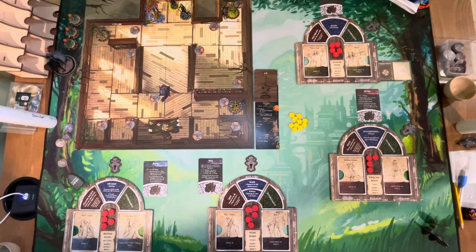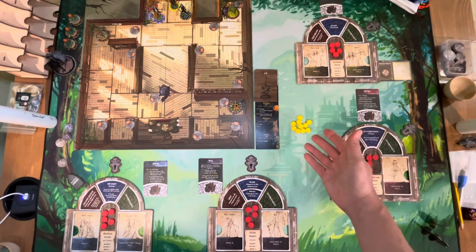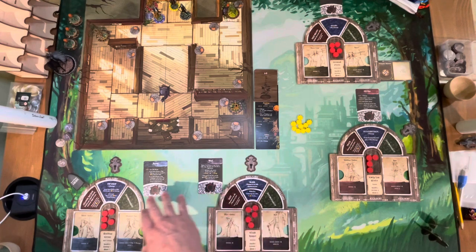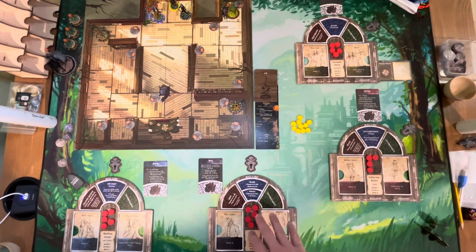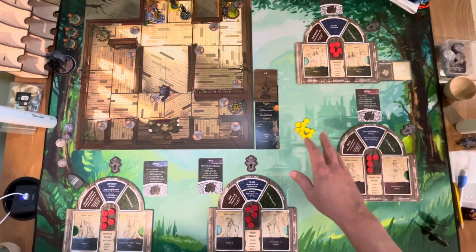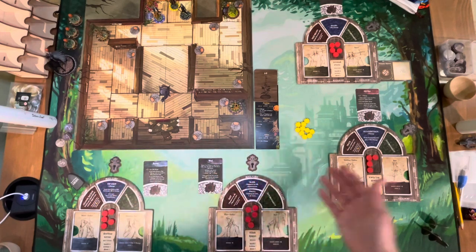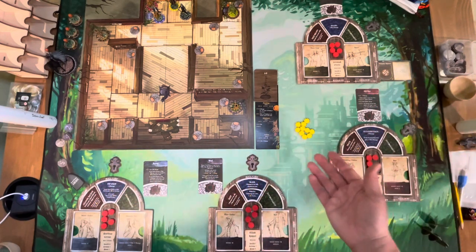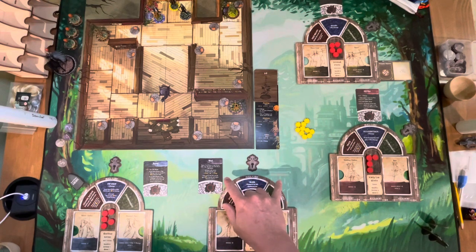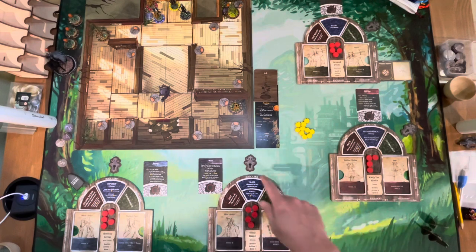Let's talk about the other components around the board. You've got a little pile of fear tokens — you want these handy because you're going to be taking fear to complete actions and add additional damage, and also anytime you take damage you take a certain amount of fear. These lock tokens are meant to show that right now you can only take two skill cards into a scenario at a time — you'll have to remove this down the road in order to wield three skill cards.